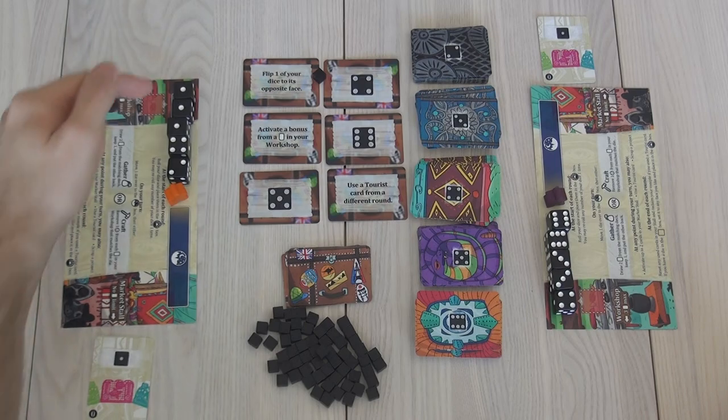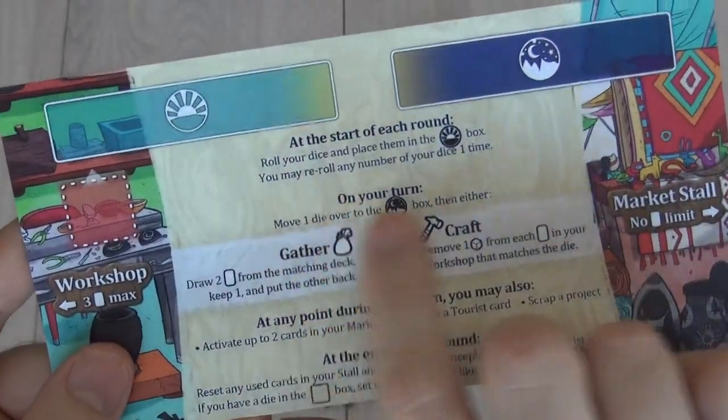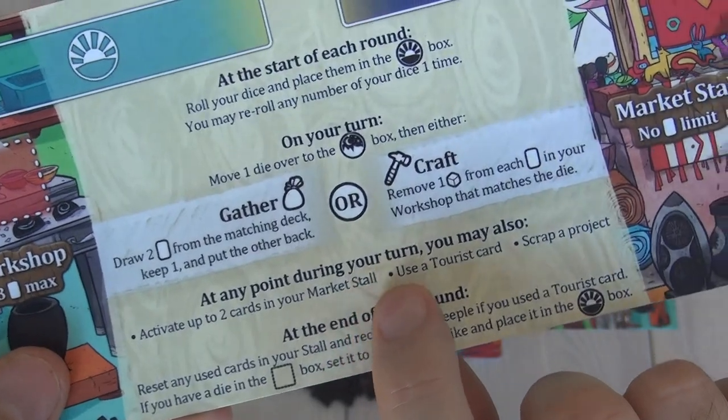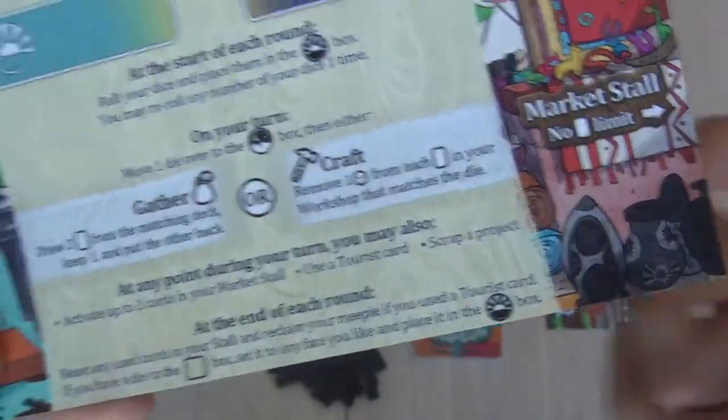On the first player, I can activate any of these dice. Also, in addition to activating one die to either gather or craft, at any point during your turn you can also activate up to two cards in your market stall, and you can also use a tourist card. And you can also scrap a project, although you pretty much never want to do that because you're throwing points away.